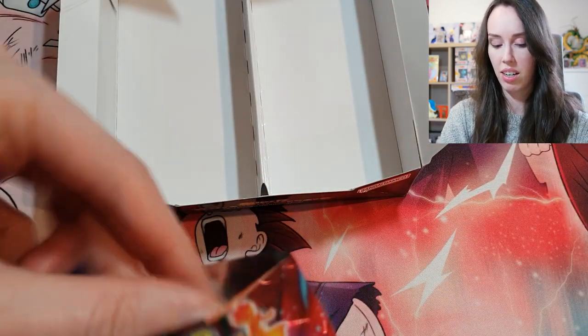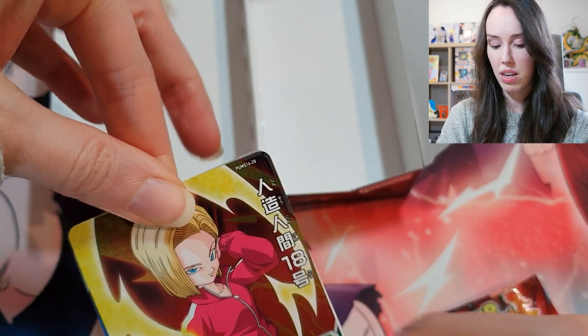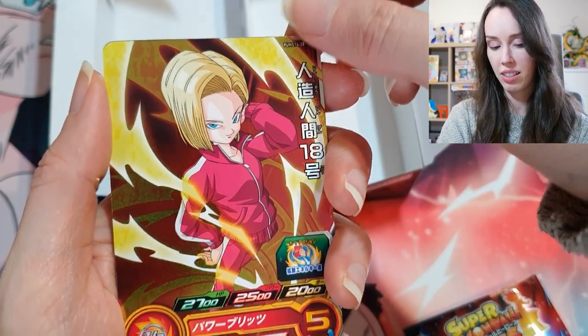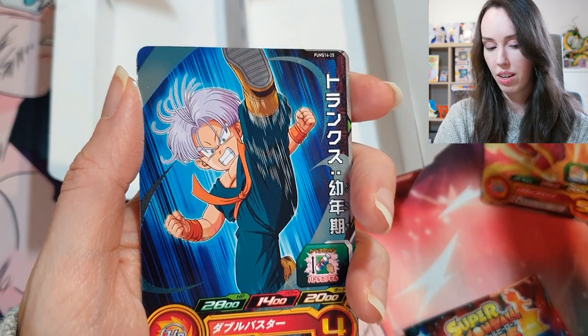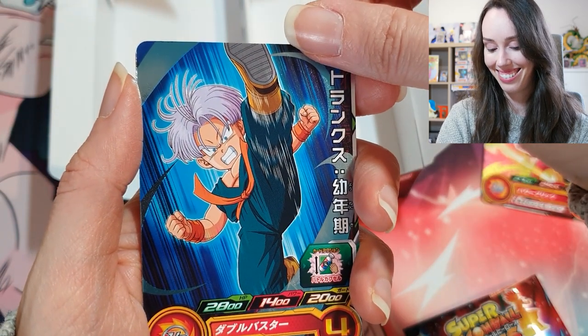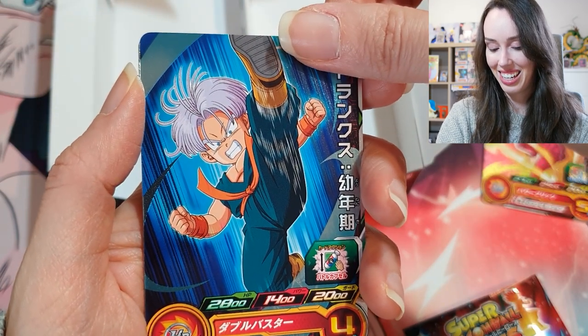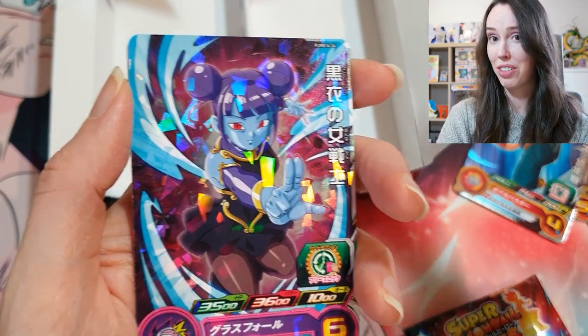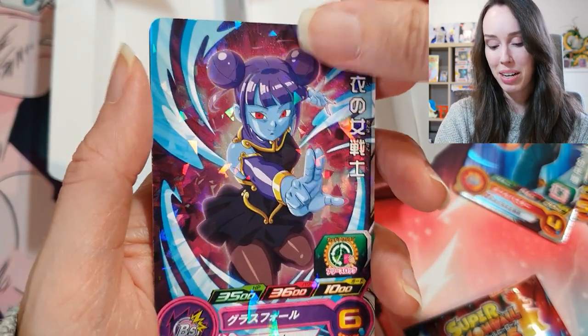Last pack — let's see if we can pull something epic. Android 18, we've got Trunks, and we have that character again whose name I forgot.